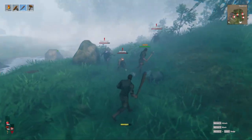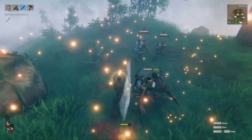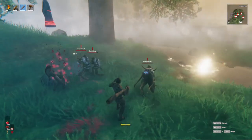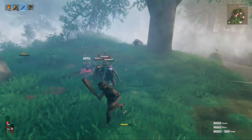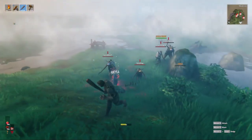Starting off with arrows — Valheim has a decent selection of arrows in the game already, allowing you to progress through arrows as you progress through biomes in the form of wood, flint, iron, obsidian, and so on. However, what I primarily would like to see changed is their elemental or special arrows like fire, frost, and poison.